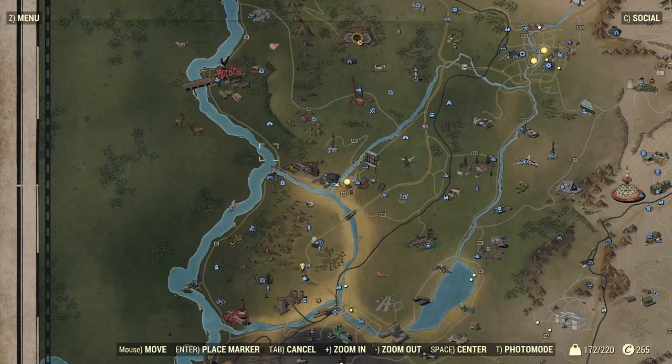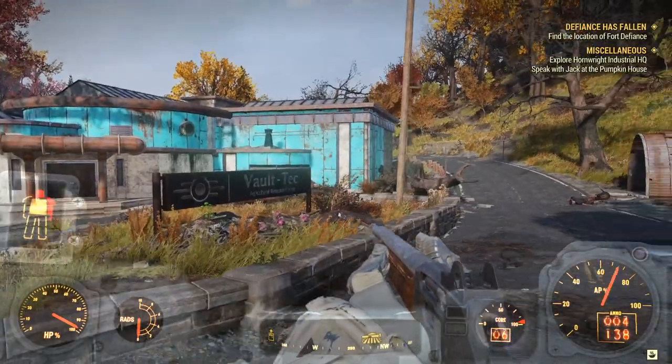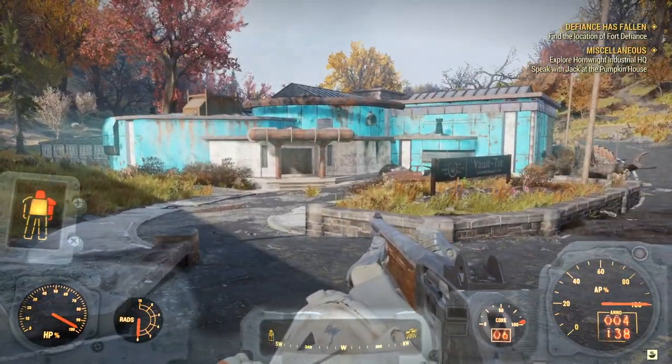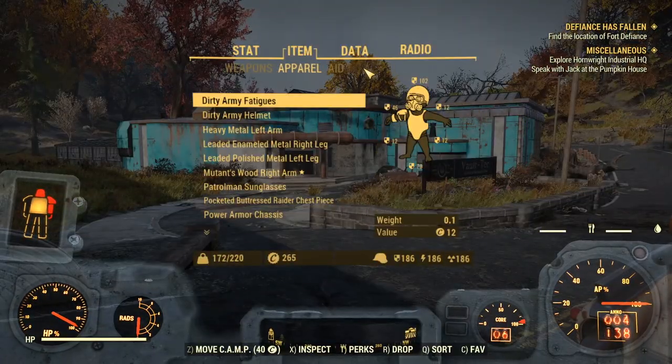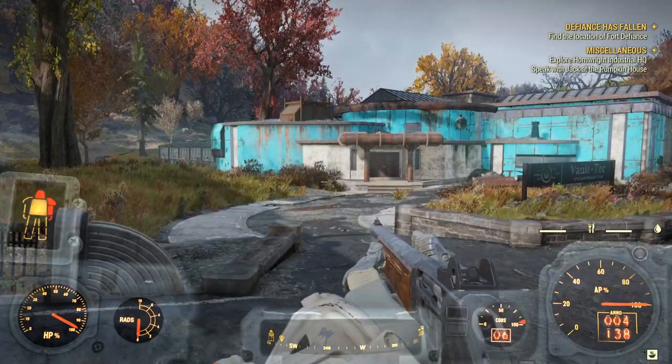Alright guys, to go ahead and get your ceramic, where you're going to want to come is Vault-Tec Agricultural Research Center, located right here on your map. Here is Vault 76 for reference. Now, once you guys get to Vault-Tec Agricultural Research Center, it will look a little something like this. Many of you should know it because it's kind of in the beginning of the game. I want to take a quick moment to show you guys my inventory to show you that there's no trickery going on here. I only have waste oil and loose screws, so keep that in mind.